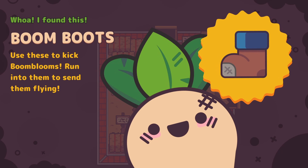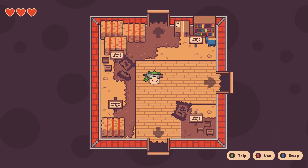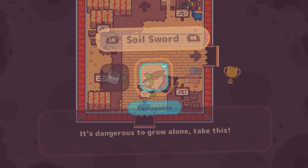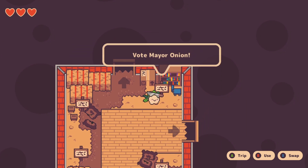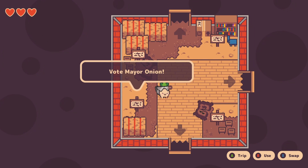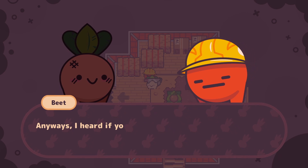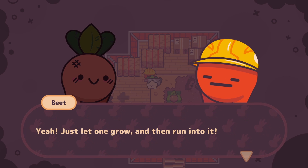Boom Bloom Boots - use these to kick Boom Blooms, run into them to send them flying. How do we run though? I don't understand how to run to be honest. Let's go to the right first. A pig kicked me in the roots - no I'm okay. I heard if you find some Boom Boots you can use those to kick Boom Blooms.